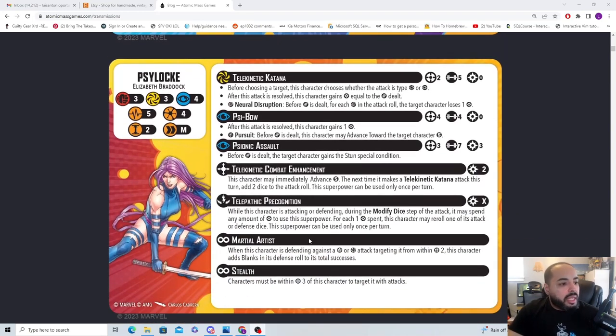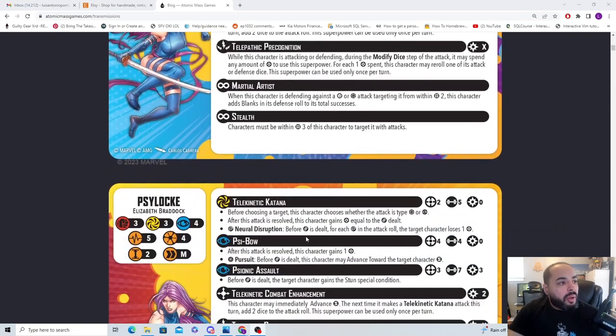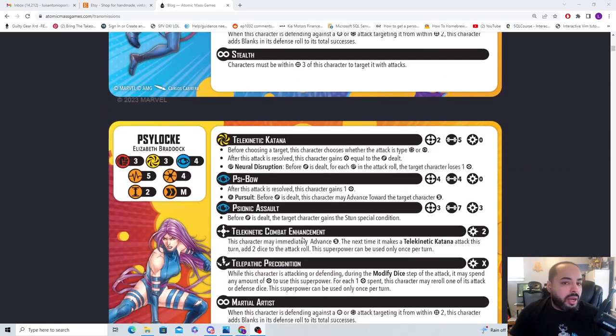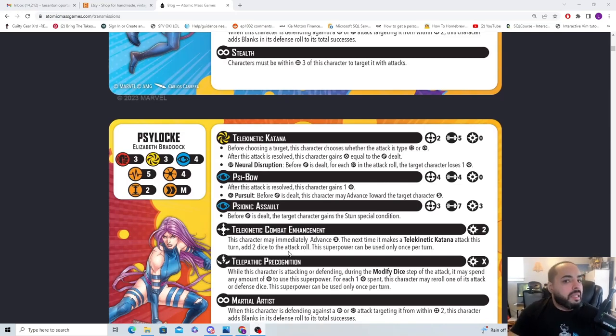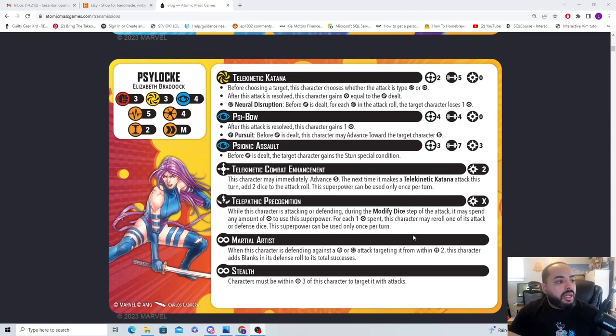Her injured side just goes down by health. I'm a huge fan of this character and I want to play her a lot. The main thing is figuring out ways to get her power, which isn't hard. I could put her in Brotherhood — she doesn't add a throw for Magneto's leadership, but I could splash her in as a 4-threat with Mystique, especially to harass characters with Martial Artist.